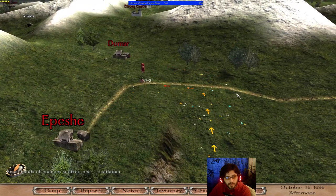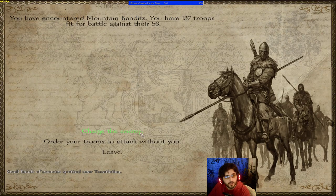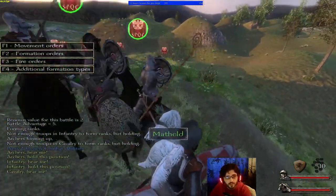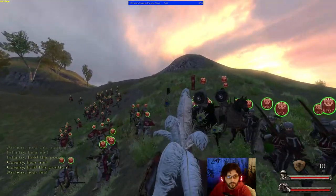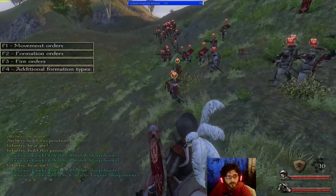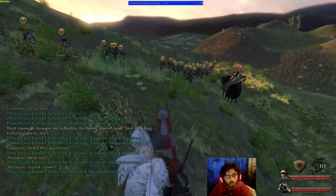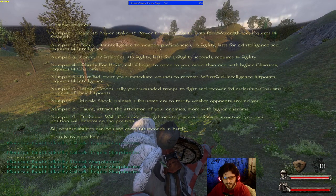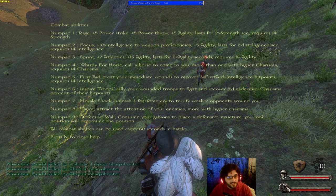Let me jump into a battle to show you. I'll arrange everybody — archers set up in the back, infantry in the front in a shield wall formation. To see a list of all abilities, press the Z key, and you can access them via the numpad on the right side of your keyboard.